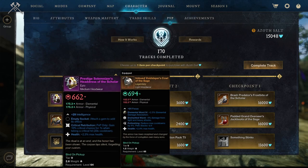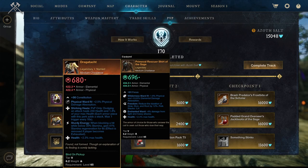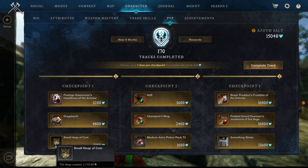We got checkpoint 1: the Procedures Solemnizes Headdress of the Scholar, Critical Retribution with Health. We got Dragata — that's a returning named legendary we've seen before, even before the upgrades to 700 gear score. And now it actually returns with 680 here, with Shurken Heals, Sturdy Energy, and Health.